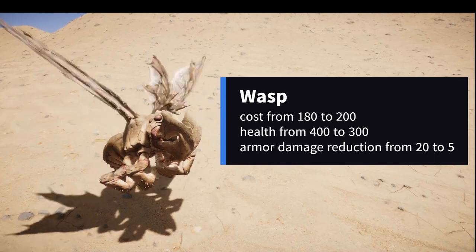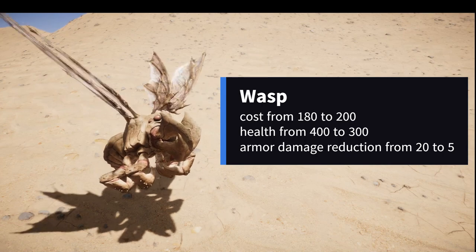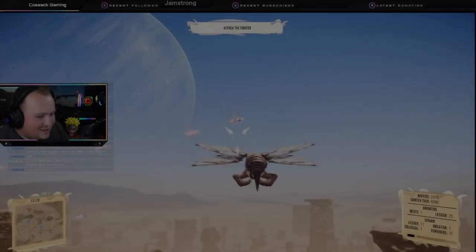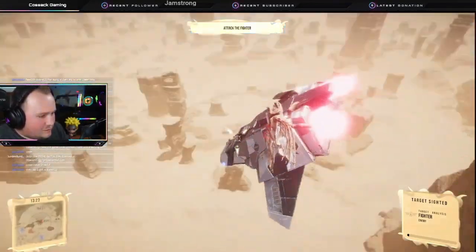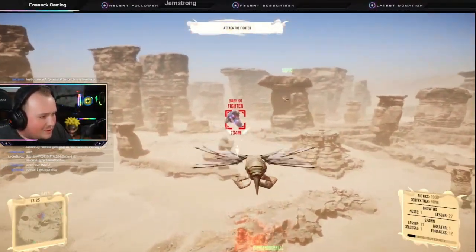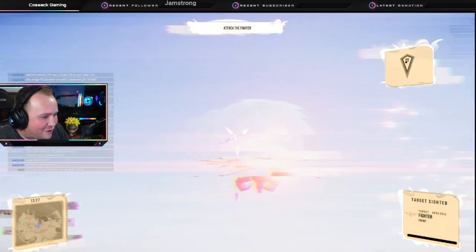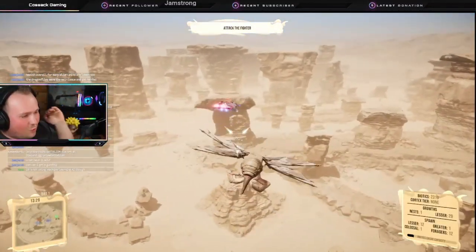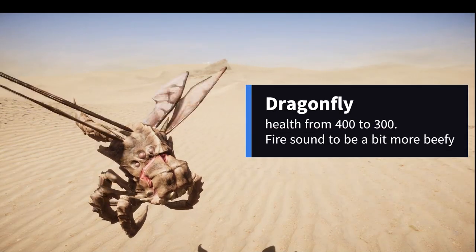Next we got everybody's favorite — the wasp. Cost went up from 180 to 200, health went down from 400 to 300, and armor damage reduction went from 20 to 5. Also, wasp minimum tech tier went up from 1 to 2 — I think everybody's going to be happy about that. A lot of players were not happy with how wasps were played. On a full server it wasn't hard for players to respawn instantly as a wasp and harass the alien ecosystem, HQ, and harvesters early on in large numbers. Hopefully with this change we won't be seeing that as much.